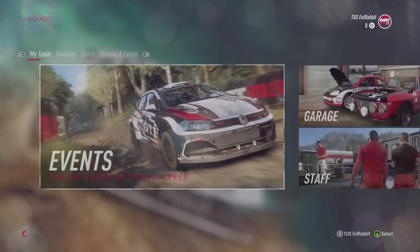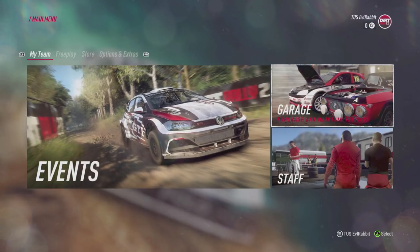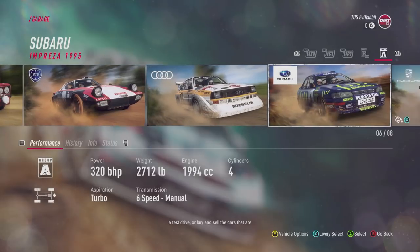Race net connection — okay. Welcome to Dirt Rally 2.0. This is the My Team menu. Here, you can access events, garage, and staff. This is the main space in the game. Do we have anything in the garage? In the garage, you can view the vehicles that you own, take a test drive, or buy and sell the cars that are available to you.